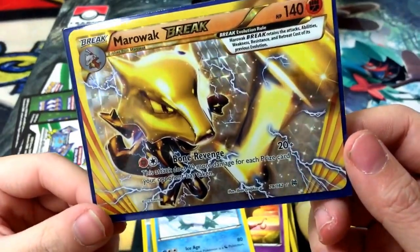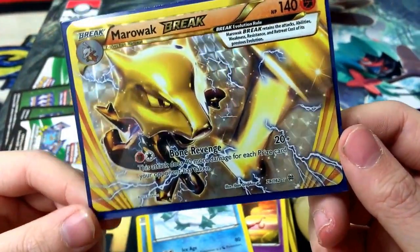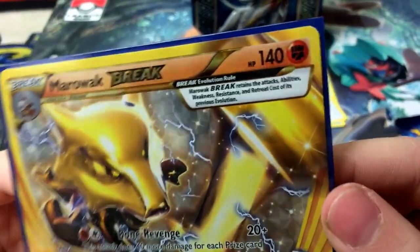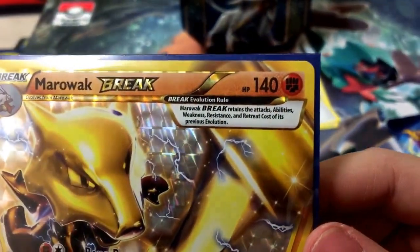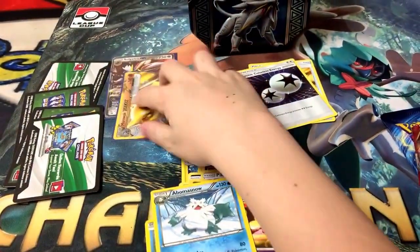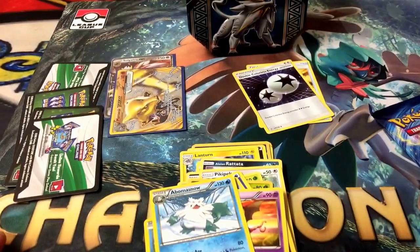Bone Revenge: 20+. This attack does 40 more damage for each prize card your opponent has taken. I love the art. And Break Evolution Rule: Marowak Break retains the attacks, abilities, weakness, resistance, and retreat cost of its previous evolution. Not bad — perfect pull for a Breakthrough pack.